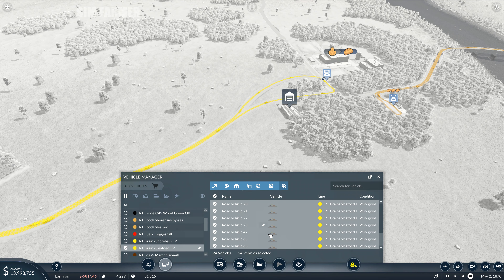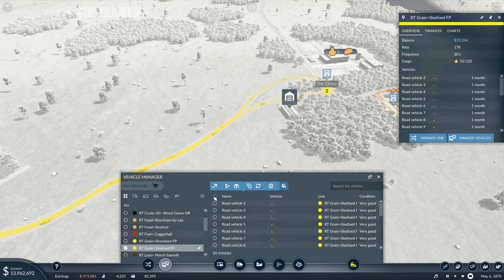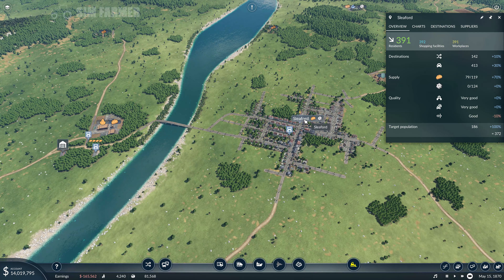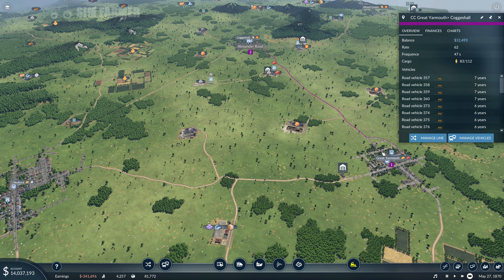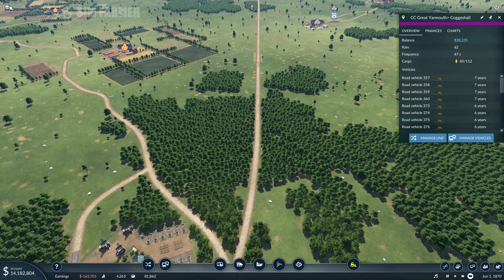So the food for Sleaford is now up to 41,000 profit - that's increased quite a bit now with the new horse and carts on there. These last few to get rid of. So that's all the old ones gone - we've got a rate of 179. We'll bump that up a little. And then this one we are currently at a rate of 100 now. Right, so we'll leave that one running.